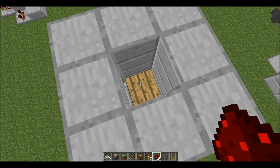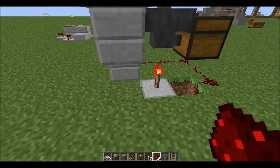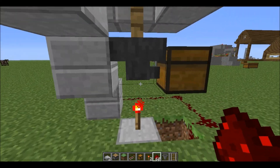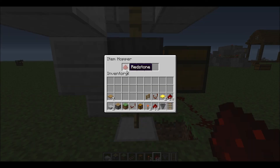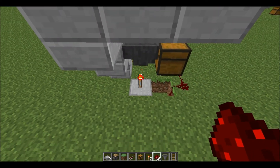It stayed there for five minutes until it disappeared, and so I have a suggestion for you. It starts off with the hopper — the hopper is locked so no item can enter it right now, and there's always going to be an item in here. I'll explain that in a bit.